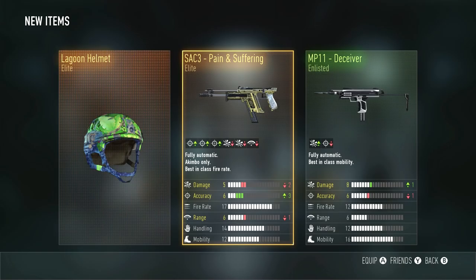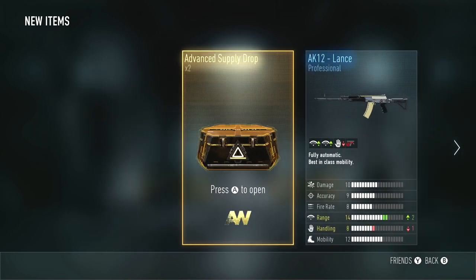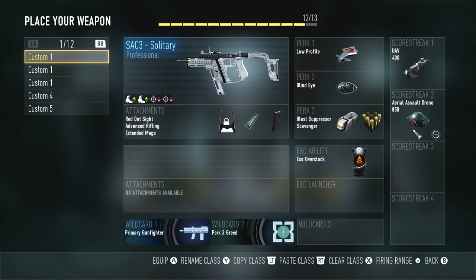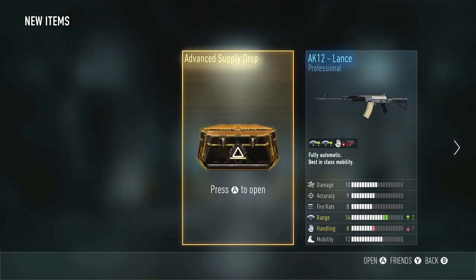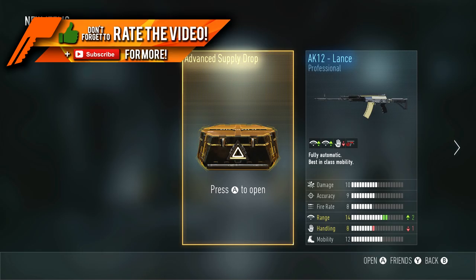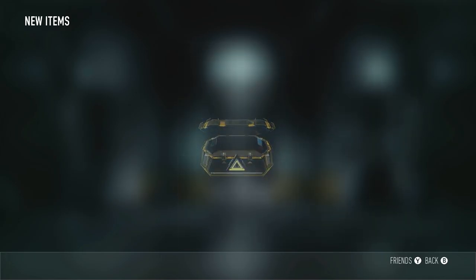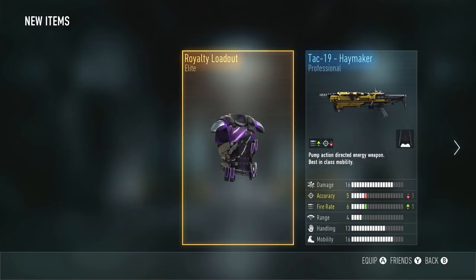Three more to go. Pain and Suffering, we got the Lagoon Helmet - that's okay. Two more. Psychedelic Helmet, Kraken Helmet. Can we end on a very good note with this Supply Drop? And the Royalty Loadout for the final Elite piece of gear! I want to thank you guys so much for watching this video. If you enjoyed, make sure to click that thumbs up button down below, and do not forget to subscribe for more awesome videos. And let me know if you've gotten anything new out of your Supply Drops as well. Until next time, everybody, I am out. Peace!